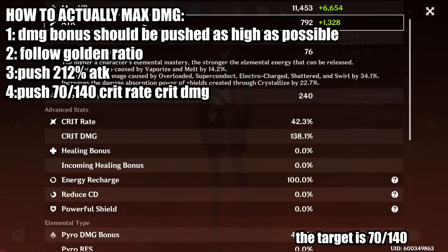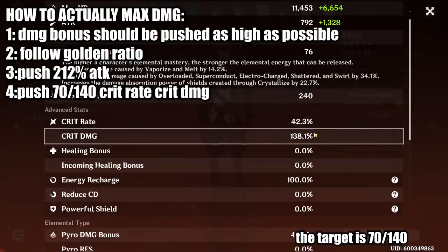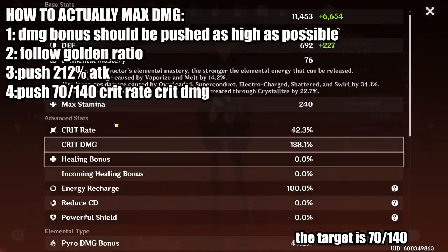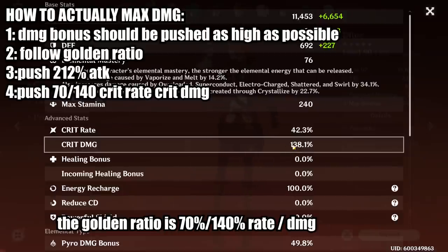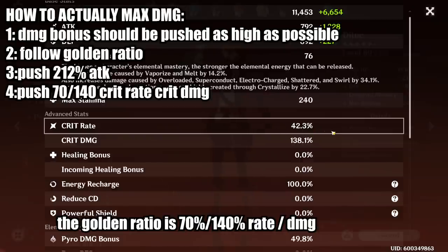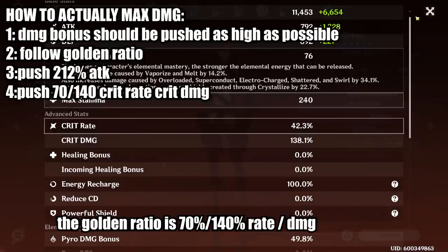Once you have 200% attack, start working on your critical stats. A quick note: critical stats are only worth prioritizing once you reach the 40/80 threshold — 40% crit rate and 80% critical damage — that's when you'll start to see gains from crit over attack. You can still work on crit before hitting those thresholds. Remember, the Golden Ratio is 70% crit rate to 140% critical damage. On my Diluc, I already have 140% critical damage but not 70% crit rate, so the next thing I need is definitely more crit rate rather than more crit damage.